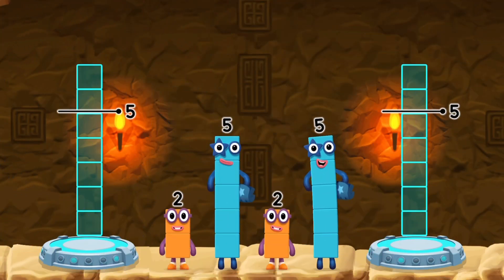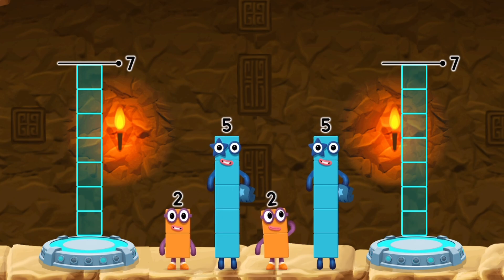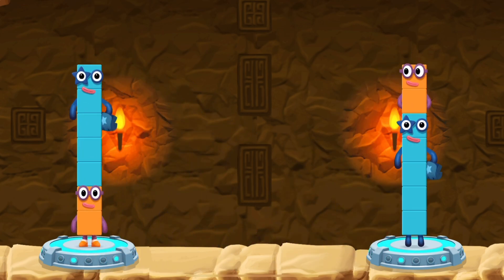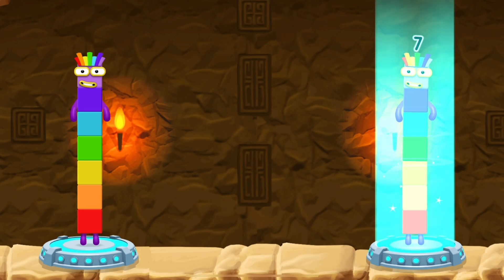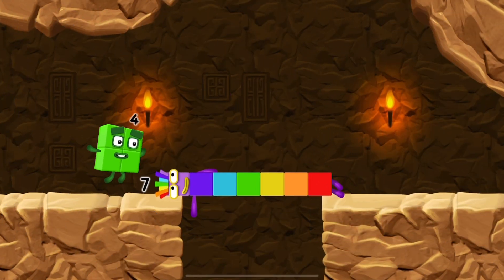Share the number blocks evenly to make two groups of seven. Five, two, two, five — that's right! Two plus five equals seven! Five plus two equals seven! Seven equals seven! I am seven! Great!